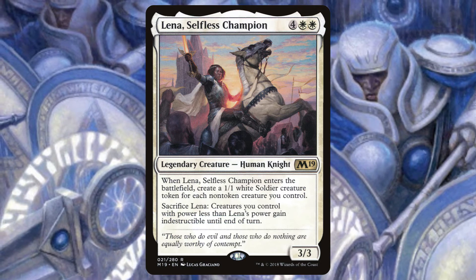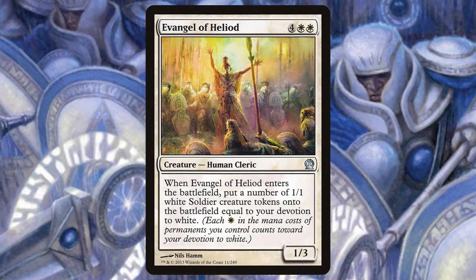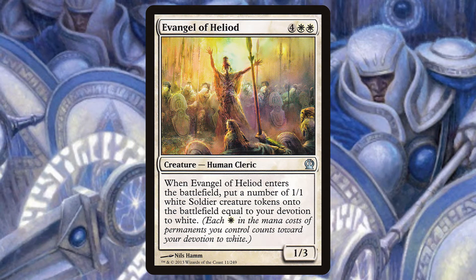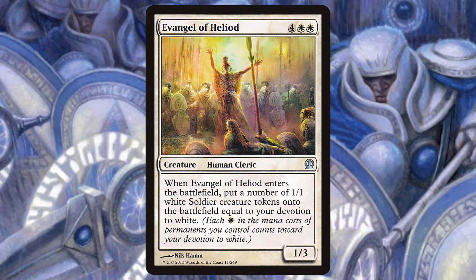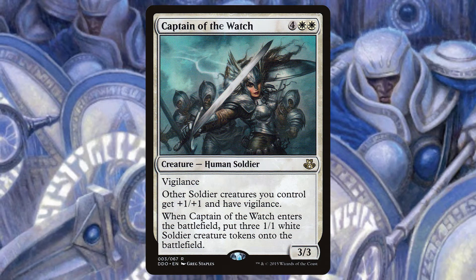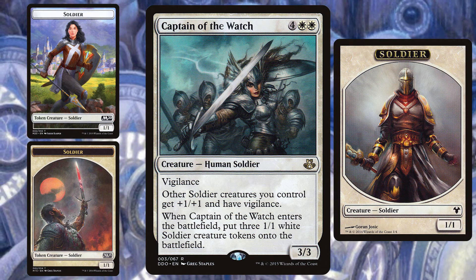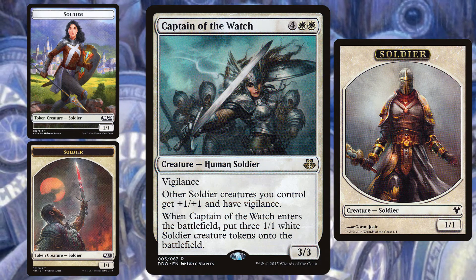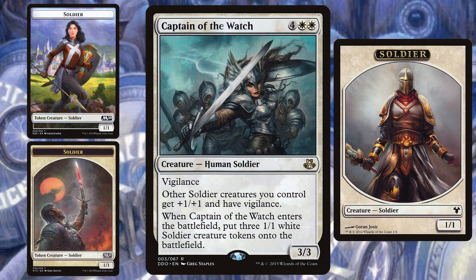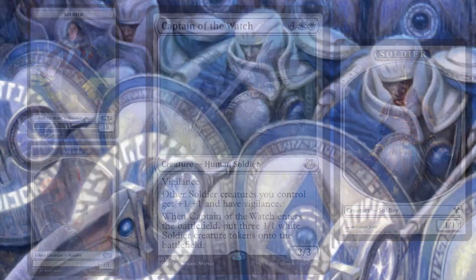You can also sacrifice Lena to give creatures you control with power less than hers indestructible until end of turn. When Evangel of Heliod enters the battlefield, it creates a number of 1-1 white soldiers equal to your devotion to white — that's the number of white mana symbols on all permanents you control. Lastly for this category is Captain of the Watch, a 3-3 human with vigilance. It enters with three 1-1 white soldier creature tokens and gives all of your other soldiers +1/+1 and vigilance. Quick side note: Winota puts vigilance creatures into play tapped, but on your next turn when you go to attack with them, remember they have vigilance and don't tap them.